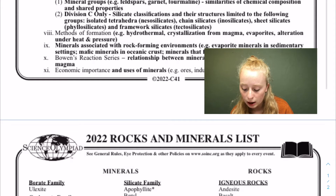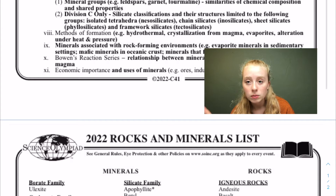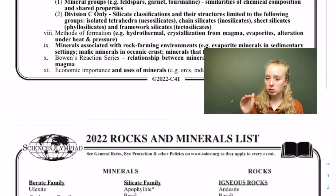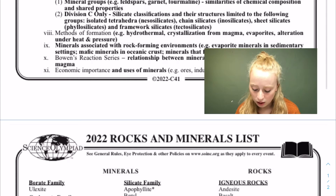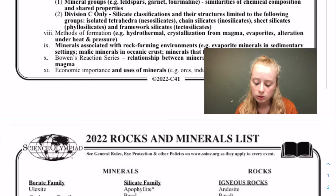There are methods of formation — hydrothermal, crystallization from magma, evaporates, and alteration under heat and pressure, among others. You need to have that in your binder under each mineral listing how it was made, along with all the properties we've been talking about.